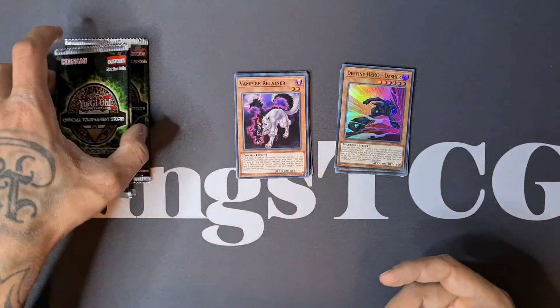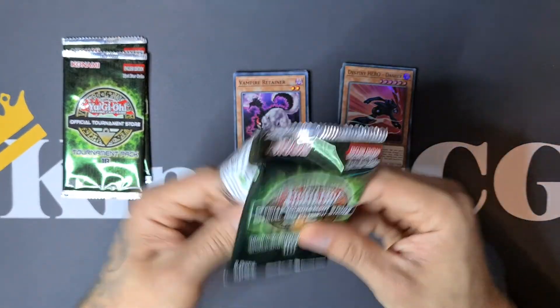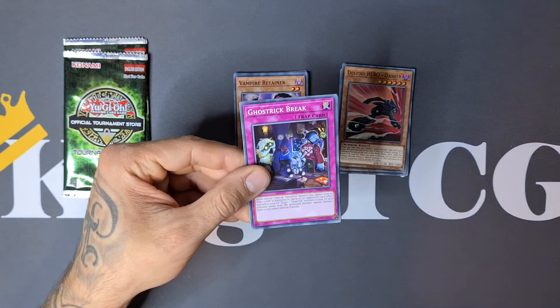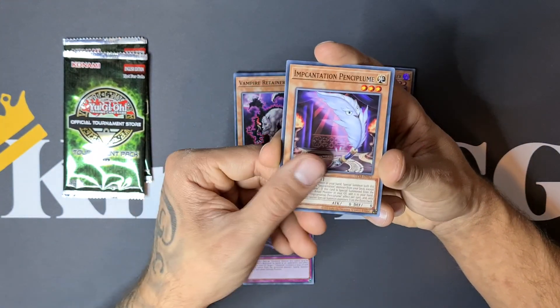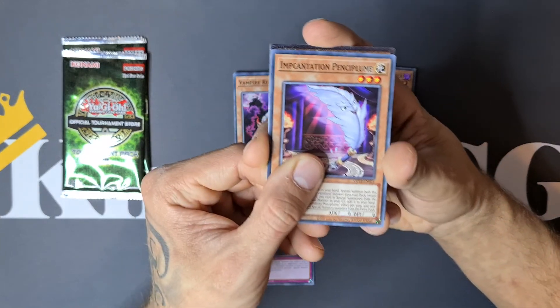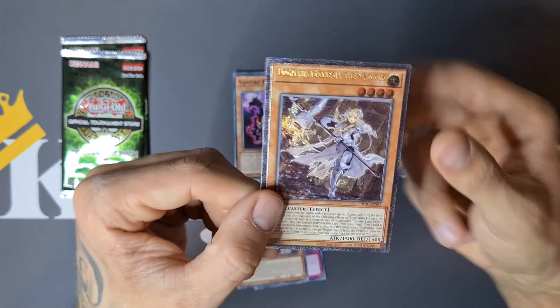We have three more packs to go, chasing those Ultimate Rare cards — it would be absolutely insane. Ghost Break, Incantation Pencil Plume... Oh! We have one! Let's see which card it is — Dogmatica Ecclesia, The Virtuous!